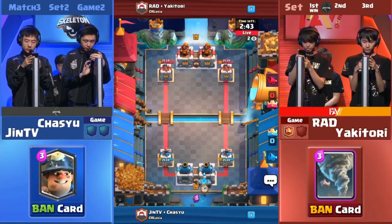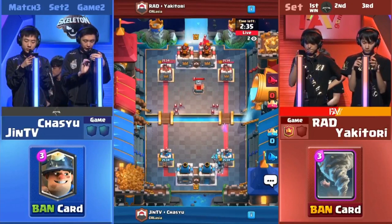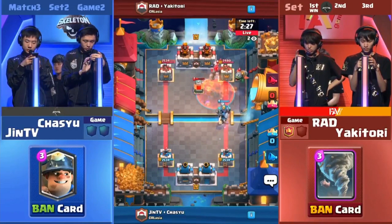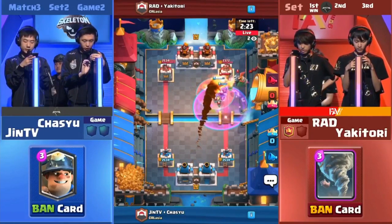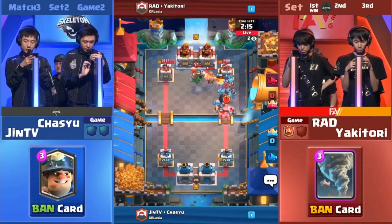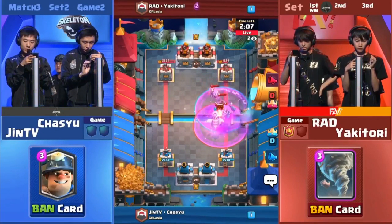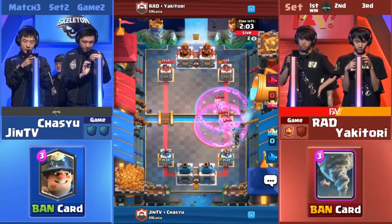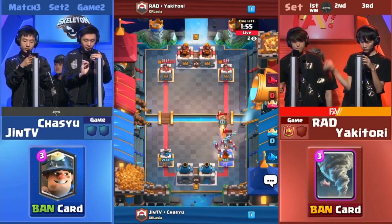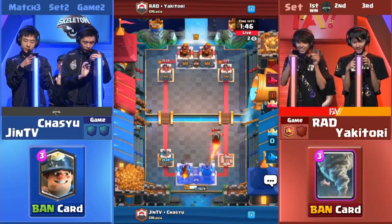Red and Yakitori have proved over and over again that they are a 2v2 team to be reckoned with. If they win this they will be 5-1 in 2v2 — that record is incredibly good. We see Chasu and Chin TV in blue going Golem, Dark Prince. There is an Inferno Dragon. FAV Gaming looks like they're going for their own big push. Golem doing some damage, down to 1,500 already. They've put down everything — they have to make this push worthwhile. That Raged-Up Lumberjack does so much damage, took out those Golemites in next to no time. The push is actually gigantic — the Inferno Dragon kills the tower directly.